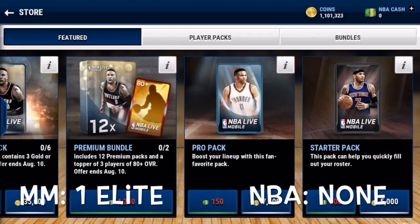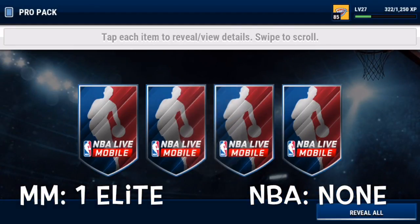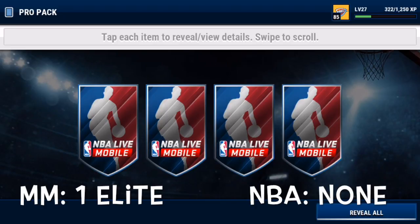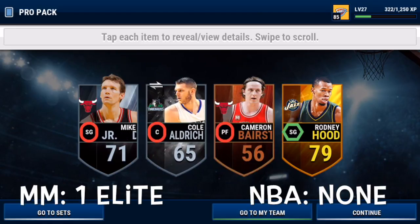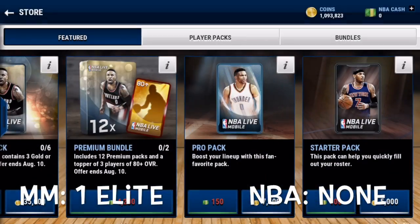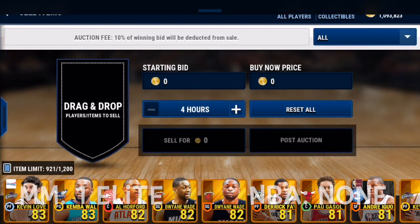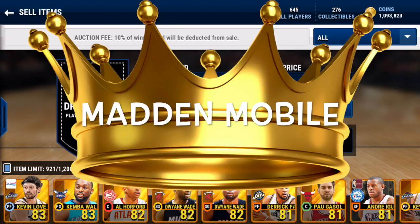Hopping into the ninth pack - I'm not too hopeful, but I want to pull an elite - nope, we get a 75 overall gold. Last pack: if we get an elite it will be settled that NBA Live packs are better than Madden Mobile, but if we don't then I have to give the crown to Madden Mobile. We do not pull an elite - we get a Movers card and a 79 overall gold Rodney Hood. So unfortunately I have to give the crown to Madden Mobile.